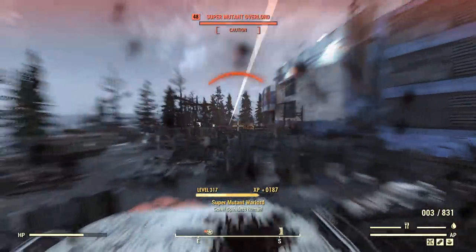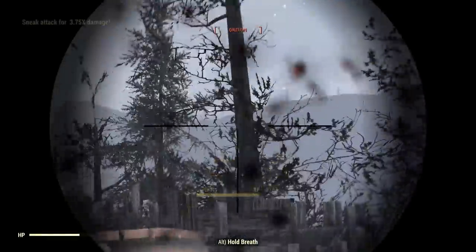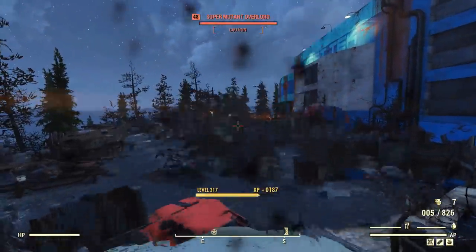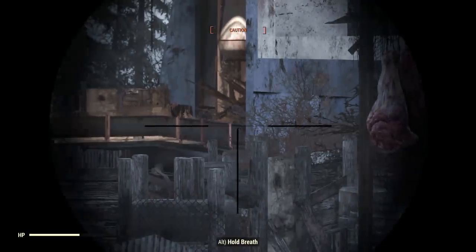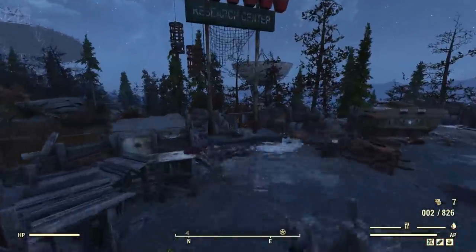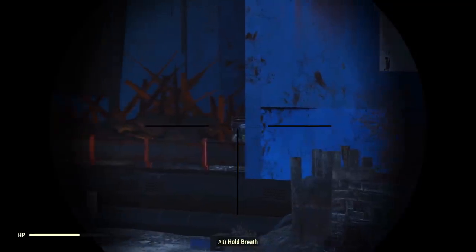I've got Chameleon Armor on again, which I neglected to show off. It's got a bunch of AP regen on it as well. I could probably chuck on something like Dodgy to get a little bit of extra resistance to incoming damage, but I don't think I'll be doing that. There's the turret that usually sits there — I wonder if I can bounce explosive damage off this railing. No, I'm gonna have to go around and actually see it. Or I could just leave it.